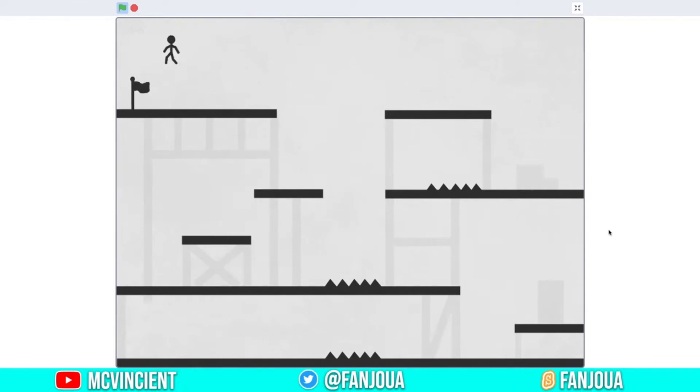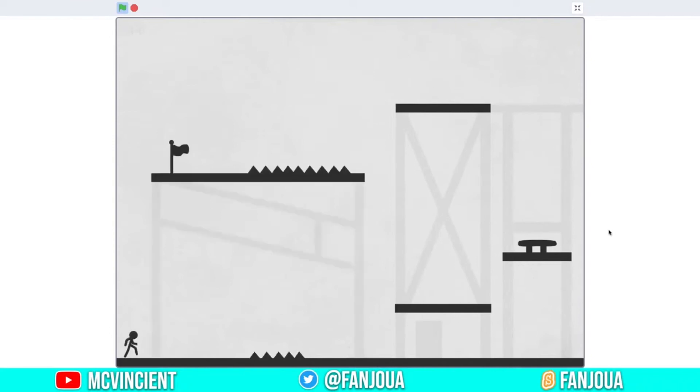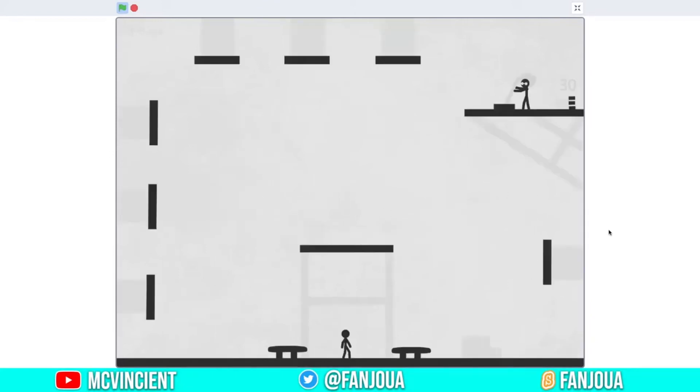The boss fight is really difficult but the overall game is really easy. There's also something he might have forgotten to do, or it might be an easter egg. We're on level 6 now — I think there are 8 or 10 levels. This was a perfect move. I have to do the same thing here — I've done this before. Let's see. We can do this — here we go. And this is the boss fight.